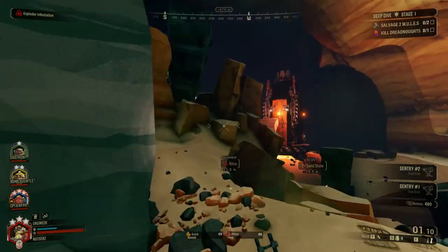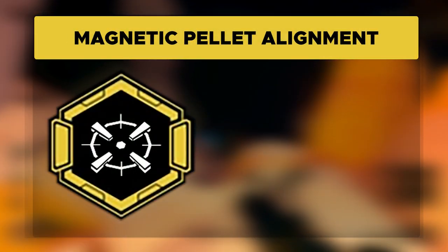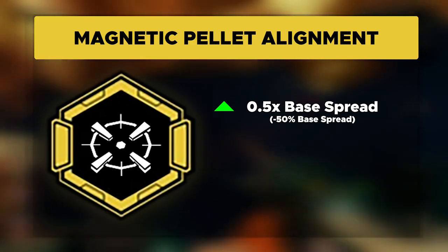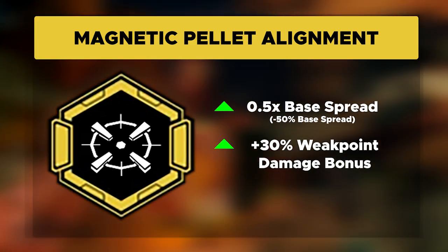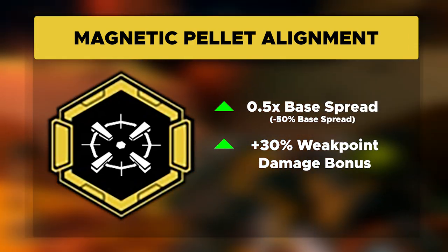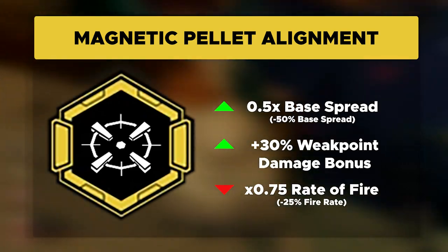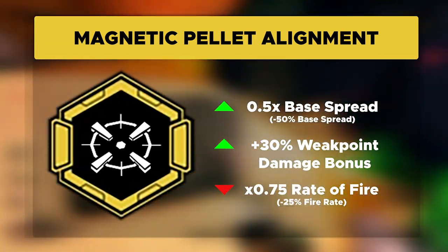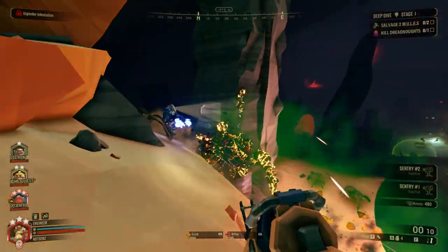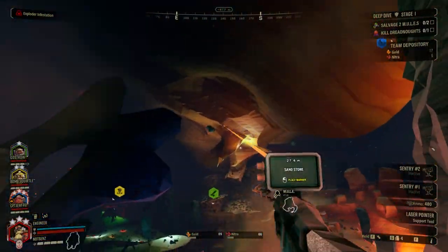The Magnetic Pellet Alignment is a balanced overclock, which provides the benefits of 0.5 times or 50% base spread, a plus 30% bonus to weak point damage, with the only drawback being a 0.75 times or minus 25% fire rate. Overall, I feel that the benefits of the Magnetic Pellet Alignment Overclock far outweigh its drawbacks.